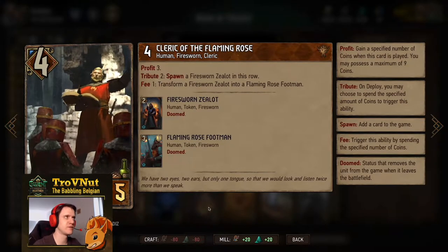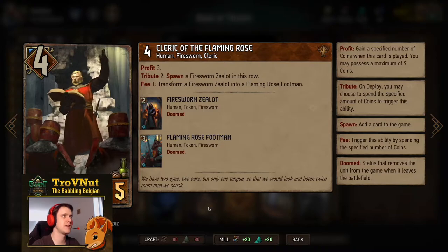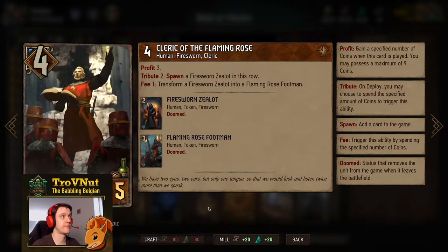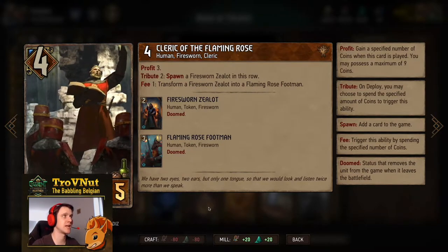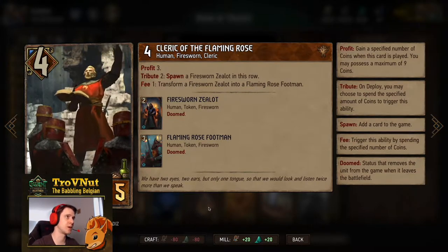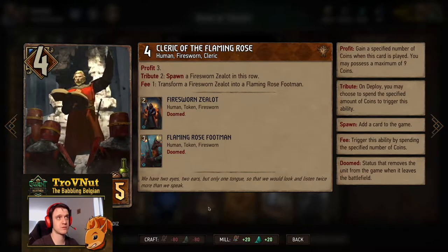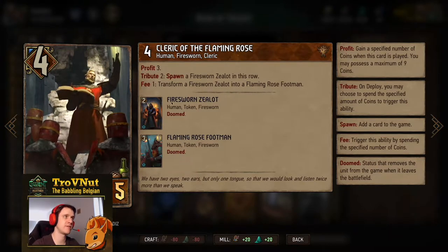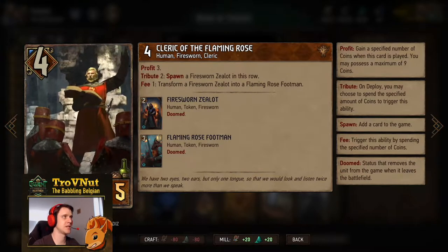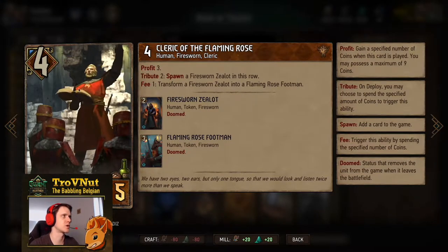Moving into the five provision range — the Cleric of the Flaming Rose got a buff: four power for five provisions, gives you three coins on deploy, and for one coin you spawn a Firesworn Zealot — 100% markup on that coin. For one coin you can also transform a Firesworn Zealot into a Flaming Rose Footman, possibly giving you two points if that zealot was damaged. Very good card especially in a deck featuring a lot of Firesworn cards like this one.